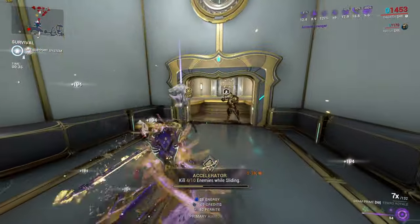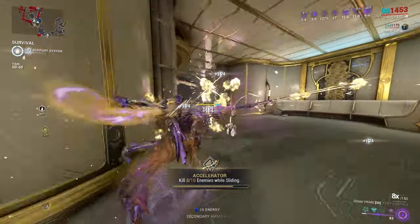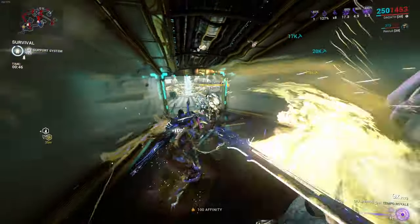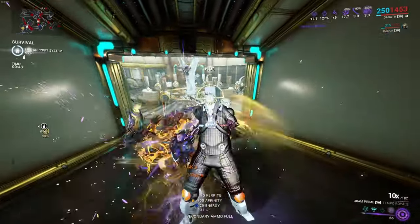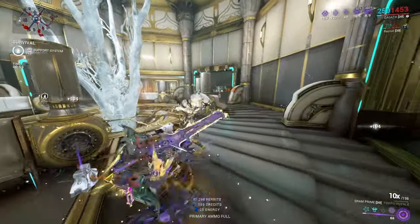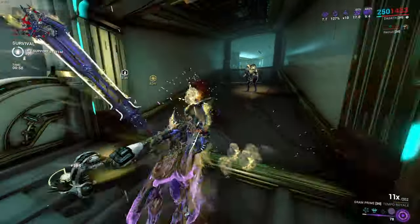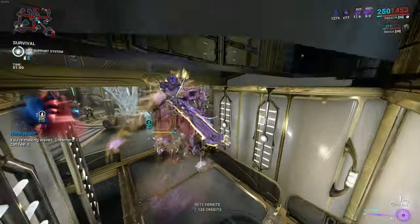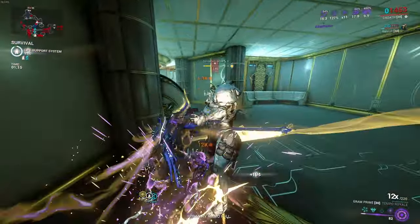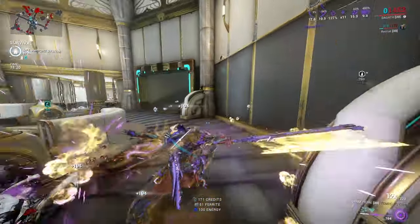Hence why I really do like using blast on melee weapons now, because as you are attacking a ton, you start just spreading a ton of status effects thanks to melee influence with electricity. That right there is why I really enjoyed making that Steel Path build the other day where I showed off the Zaw — basically the same concept here with the Gram and the Galantine. What I'm trying to do is keep attacking as much as I can so I spread it — hence why I'm using Arcane Strike. I have increased attack speed for how slow the Gram swings.